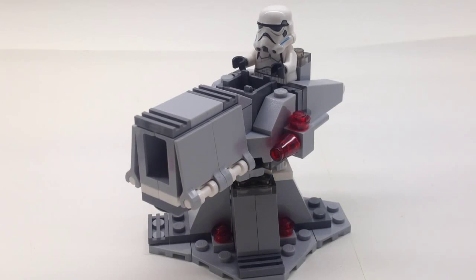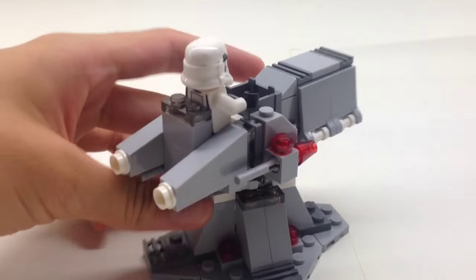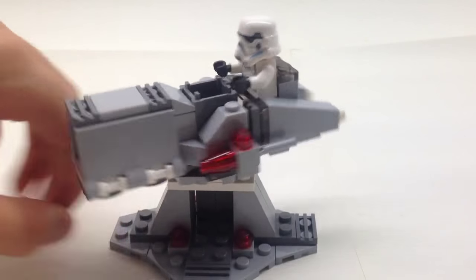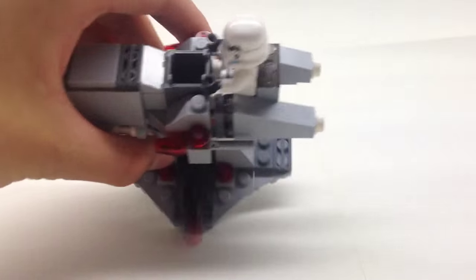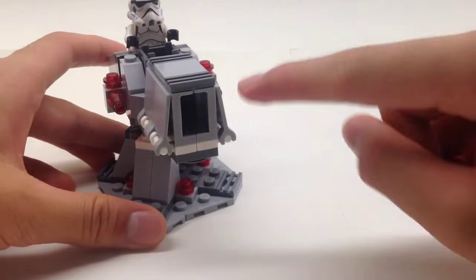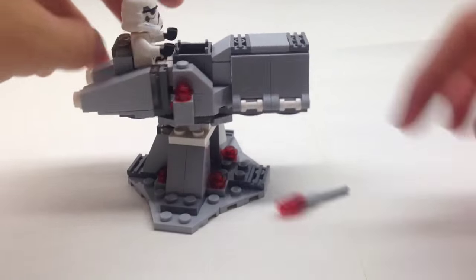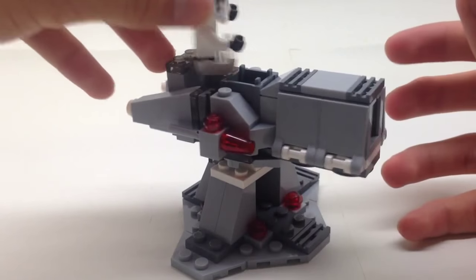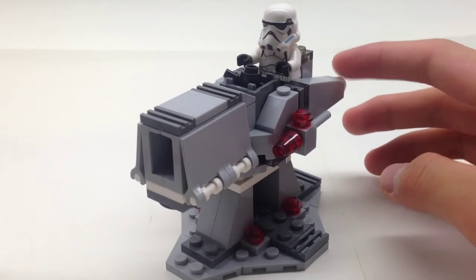Last but definitely not least, we have the Imperial Proton Cannon. This is a really powerful cannon — big, big gun — and it's on this nice stand here. There's some empty space so you can put your spare blasters or something, just a little compartment. But other than that, it's a huge cannon. I used this technique here to make the cannon barrel, so it just goes BAM, and then you've got your flick fire missiles there — those shot out really well, actually. We have our stormtrooper on a no-studs design; you just slot it in. There's a crate for extra ammo or storage.